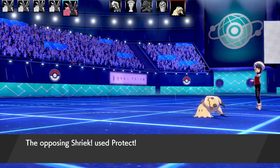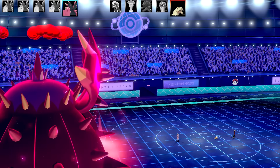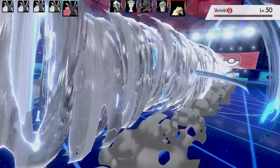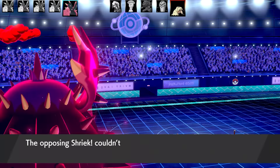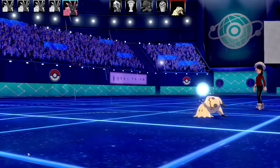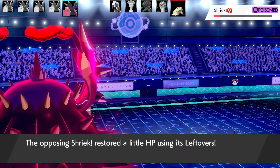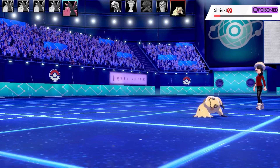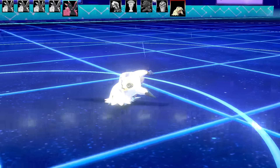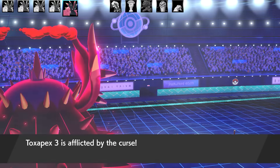Mimikyu is going to go for a Protect. I wonder if Toxapex can actually fight this - this is going to be really interesting. Go for the Dynamax Peck - only on Shadow. But with the Protect there it actually managed to withstand that mighty attack. Mimikyu is going to get some more Leftovers recovery. Now it's going to take the Toxic damage and that is going to be enough to faint it. Essentially I did faint it, but not with Max Airstream - pretty funny and sad at the same time. Now there's only one more Pokemon left and it's Marshadow.